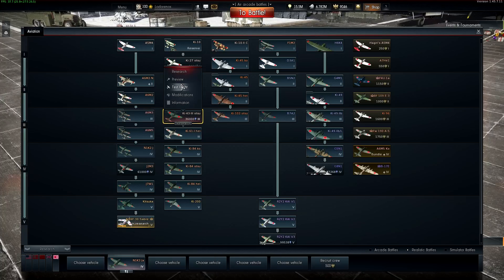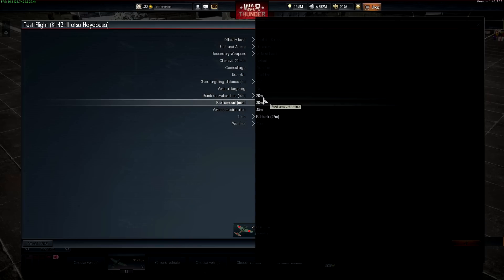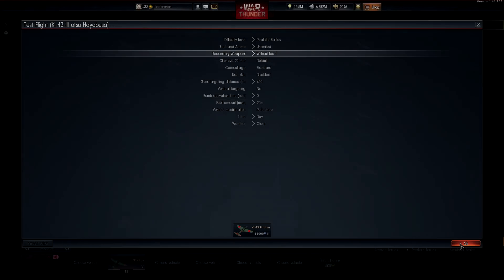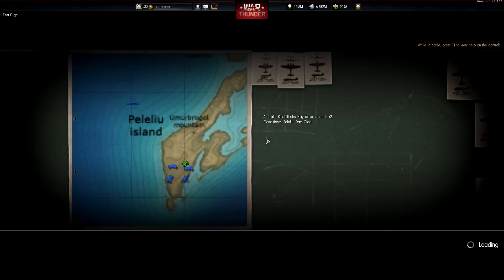Let's take it out and do a test flight and see how it does. Realistic battles, reference flight model, 30 minutes of fuel — actually, you can have 20 minutes of fuel, that's cool, let's do that. Unlimited fuel and ammunition, and without extra load, because it's a fighter and I don't want to be weighed down.